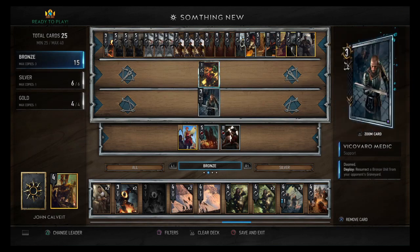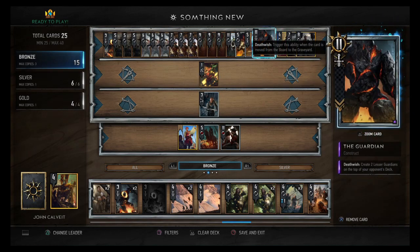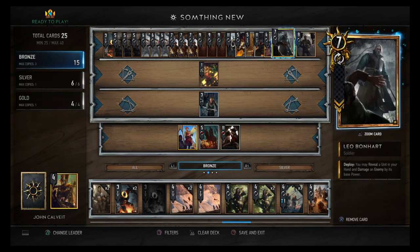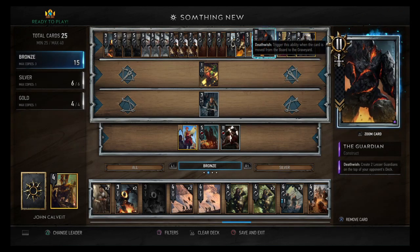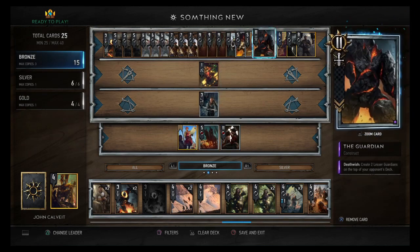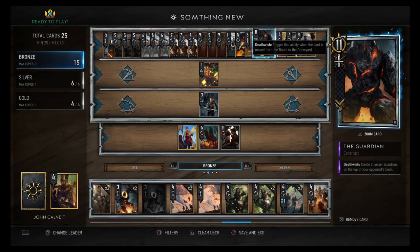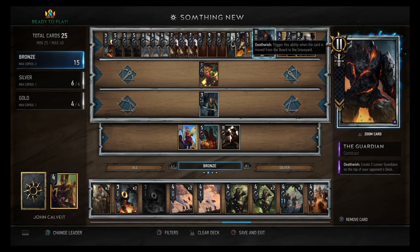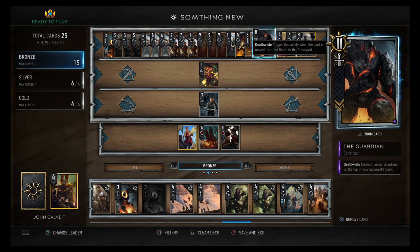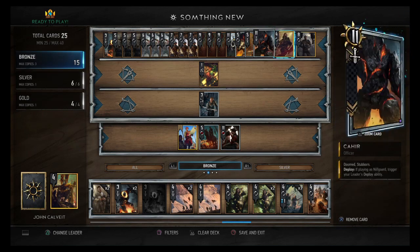I'm not running Vilgefortz or Tibber to abuse this mechanic, but it's still a nice card to reveal with Leo. I might end up taking out Royal Decree for Vilgefortz, because having the ability to kill something on your opponent's side and give them a golem instead is nice — or Tibber at 25 power gives them a golem, technically a 19-power gold. It can really mess with their mulligan, so The Guardian is pretty good.